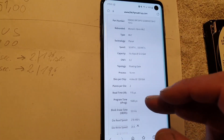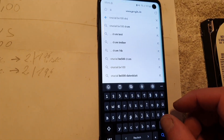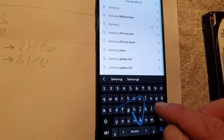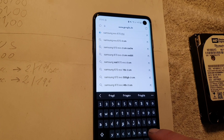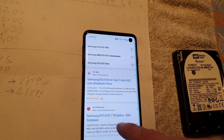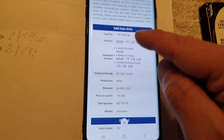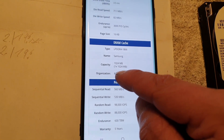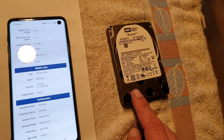The DRAM cache helps you load games and other stuff. Another one of my favorites is the Samsung EVO 870. If you search 'Samsung EVO 870 DRAM' on Google, you'll find TechPowerUp again. Scroll down to find the DRAM section — this one has one gigabyte of DRAM cache, which is a lot more than the Velociraptor.